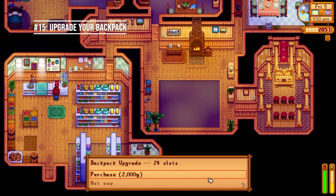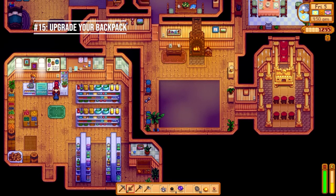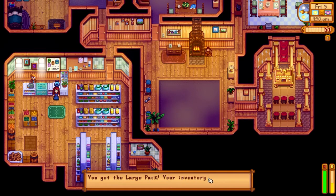Number fifteen: save 2,000 gold and upgrade your backpack. I try not to spend any money until I get 2,000 gold so I can upgrade my backpack to 24 slots. Having a second row of inventory makes a huge difference early game because otherwise you're constantly running out of space when you're out exploring.